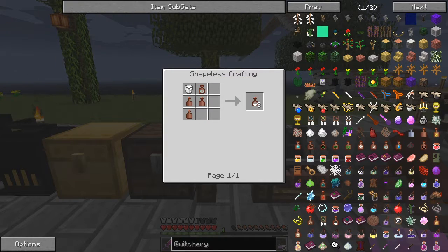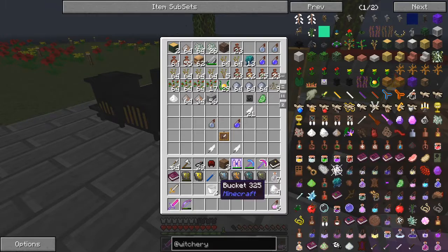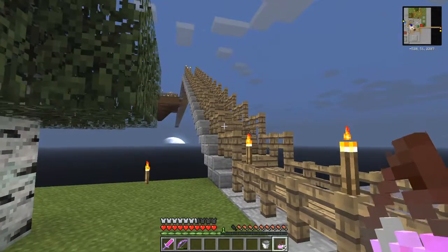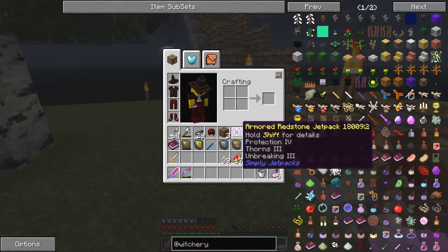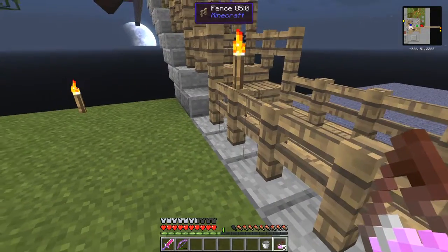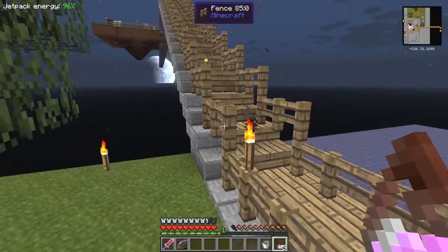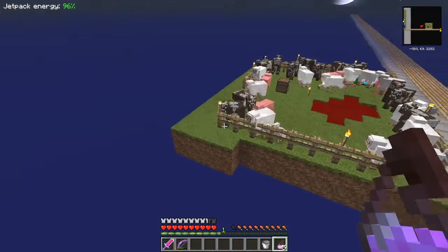Brew of sleeping — we need purified milk, I haven't made that yet. So we need the Odour of Purity, a bucket of milk and three clay jars. We don't have any buckets of milk — we can go and get some of that fairly quickly. I only want one. Let's put the jetpack on.